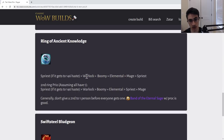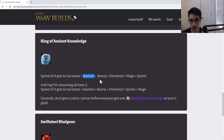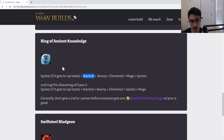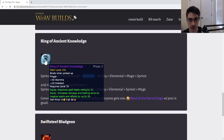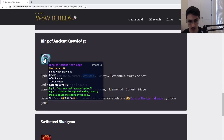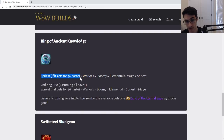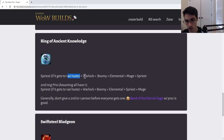This is best in slot for every caster. I really strongly feel that one Band of Eternal Sage should be the play for all casters until everyone gets a ring. The first ring upgrade is going to be massive; the second is going to be a lot smaller because of how good that ring is. Give one to each caster. Shadow Priest, if they're about to hit their 146 haste breakpoint, is a good call to get the ring. If not about to hit their breakpoint, give it to Warlock, Boomy, Elemental, then Mage, then Priest.